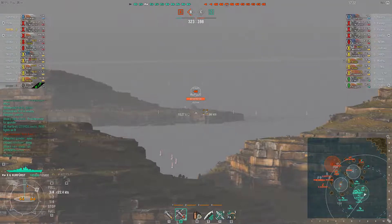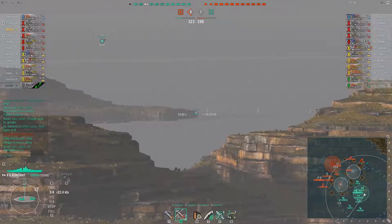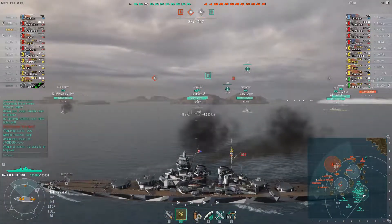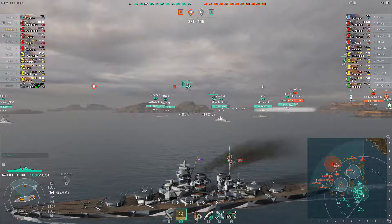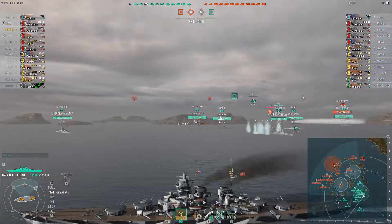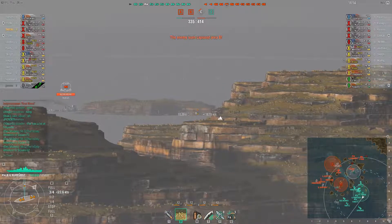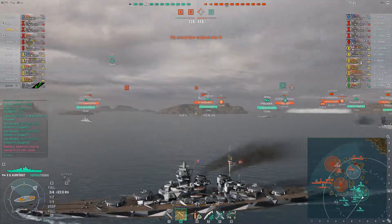Our destroyer was the only one capping C, so we no longer have that. The enemy team is already capping B, so it's not looking good, but it's still early in the match. Taking some early shots at broadside cruisers - moderately effective. Our team is playing defense in our base while I continue heading out to what I think is going to be the main brunt of the enemy push on the western flank.